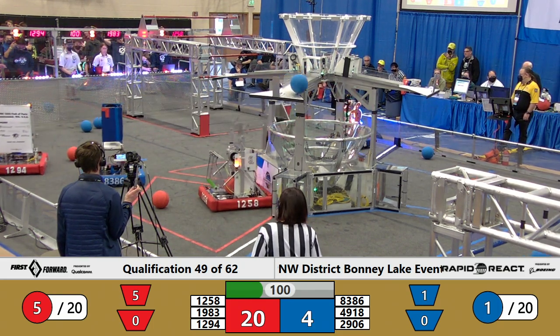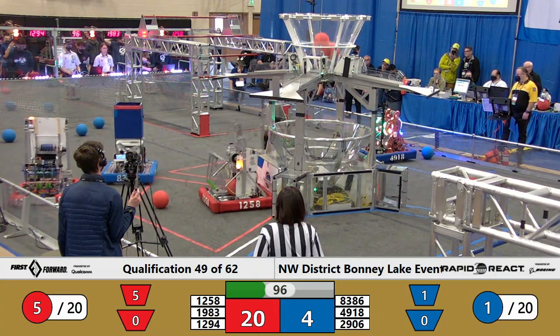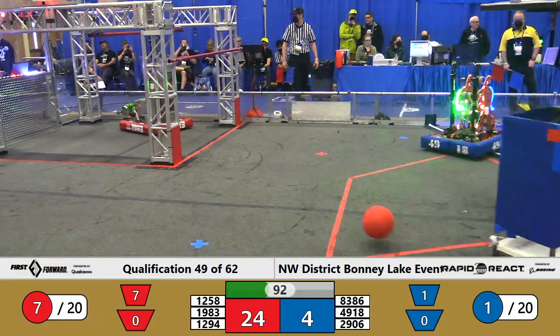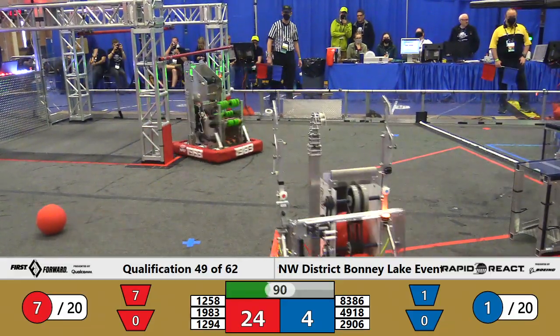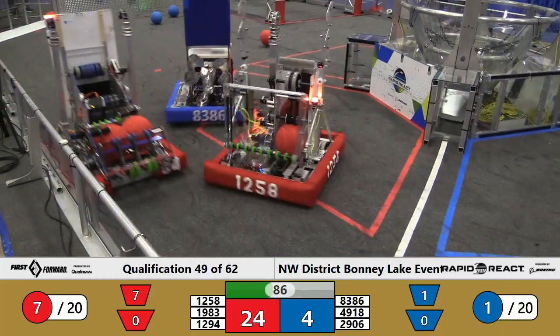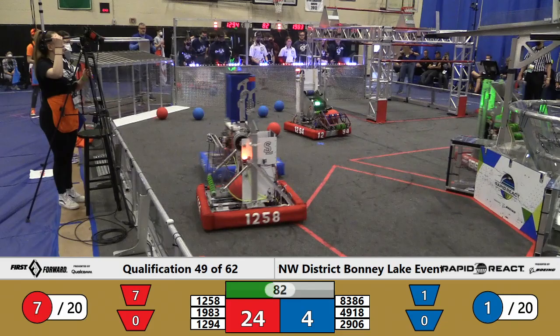Roboctopi, 49.18, trying to take on the scoring load for the Blue Alliance, as 83.86 looks to be primarily in defensive position. But the Red Alliance continues to score undaunted. It's 24-4 now in favor of Red, as we are under a minute and a half remaining in this match.